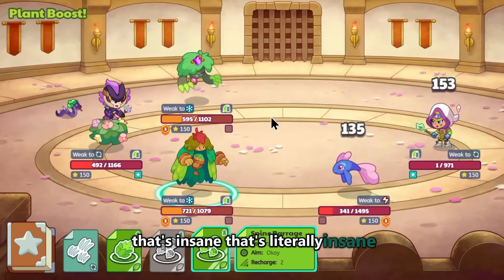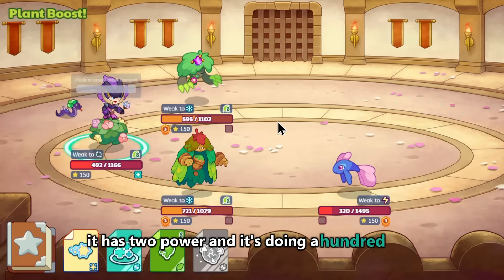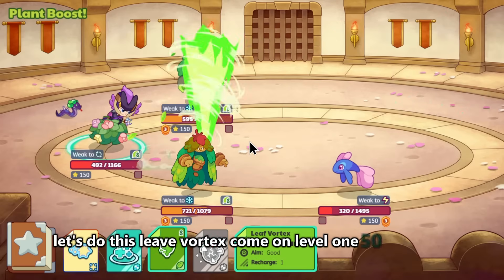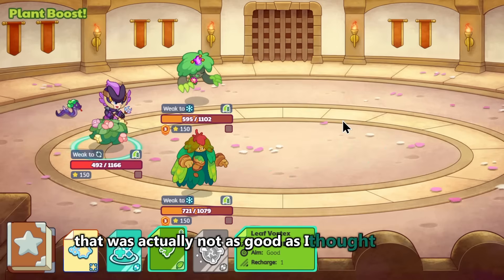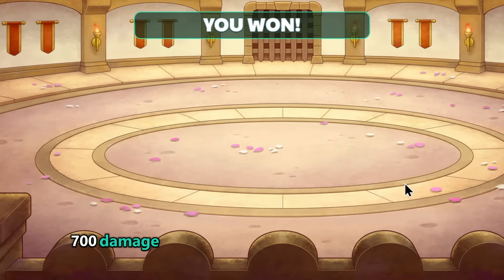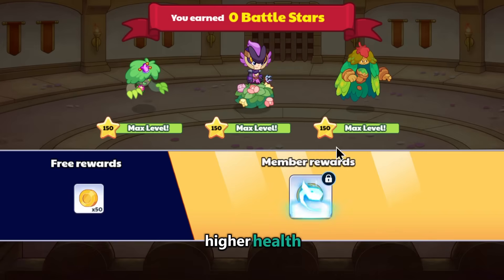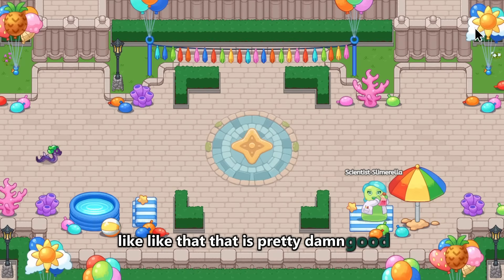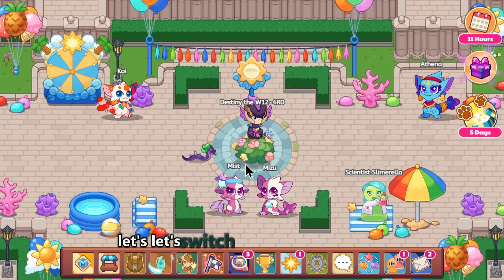That's insane — it has two power and it's doing 100-something damage. Let's try Vortex — level 150, boom! 700 damage, which is solid given the higher defense and higher health. That battle is so easy. Let's switch up the pets a little bit.